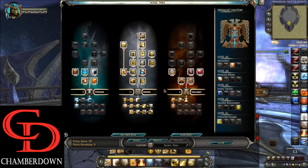Moving over to the tertiary soul, we go 4 in Vulcanus — that's 4 in Furious Power — which increases your attack power and weapon damage by an additional 16%, so 32% collectively between these two, which is really strong because it scales really well.